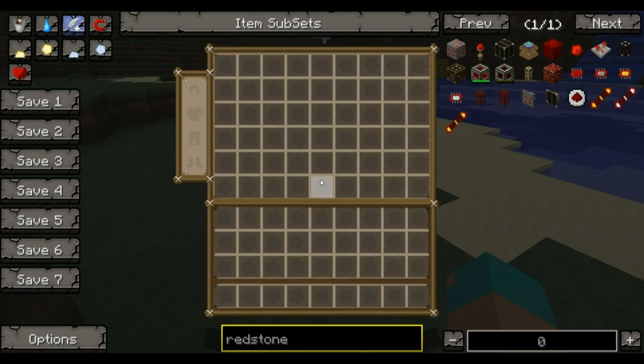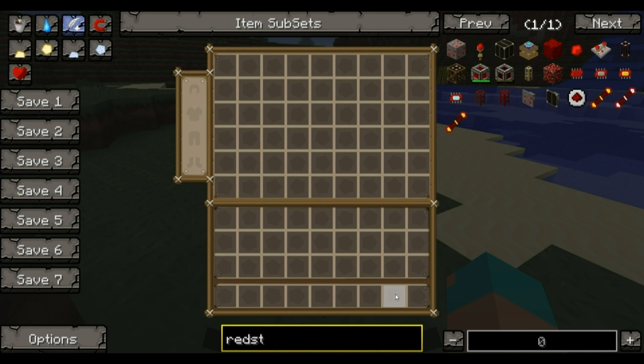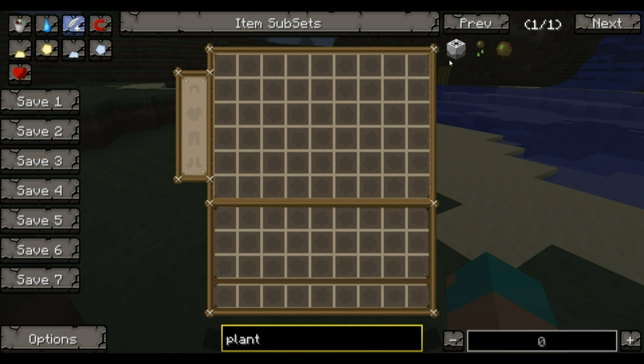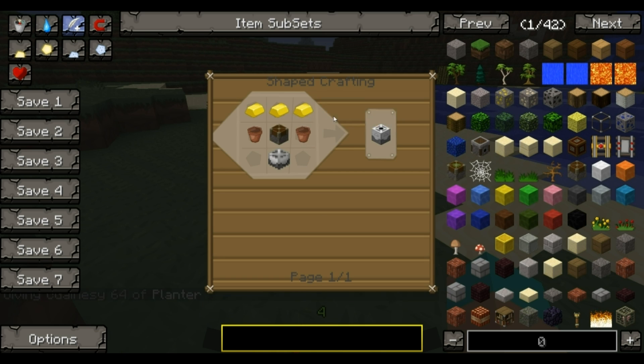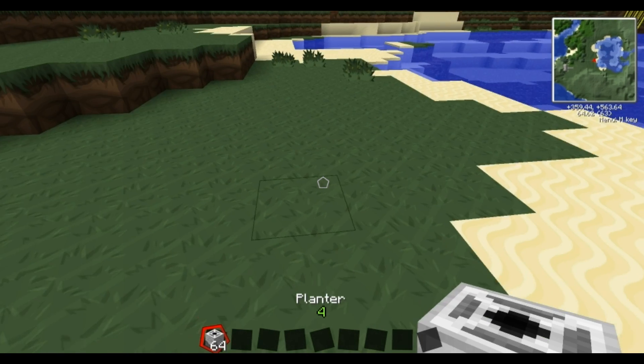To start off with, we're going to use some of the MineFactory Reloaded mod. The first machine you're going to want is a planter. I'm not going to do recipes for this but I'll show you some of them. So that's for your planter.